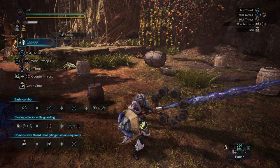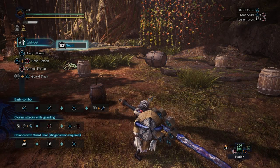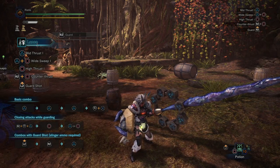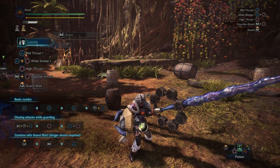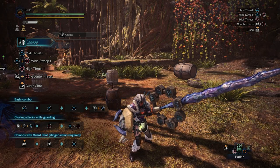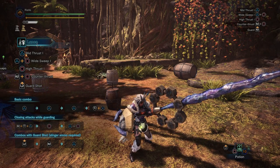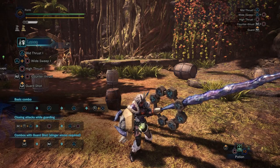The timing is essentially: if you guard too early, you'll get your block but won't get the Offensive Guard bonus. You'll see Offensive Guard activate with a huge white flash and a pinging noise — it's an excellent audio-visual cue for players. It's very satisfying when you get it activated.